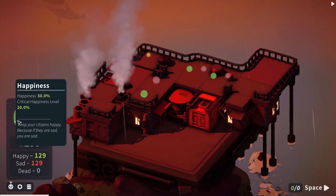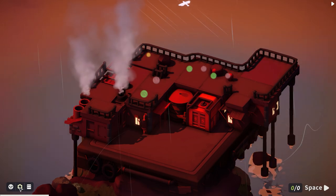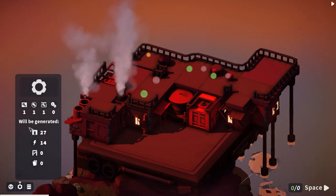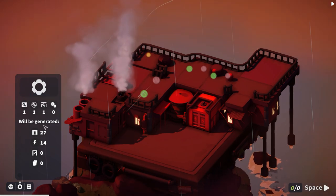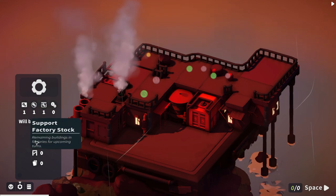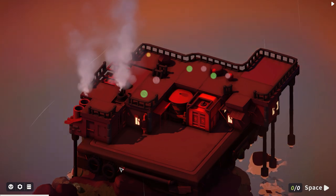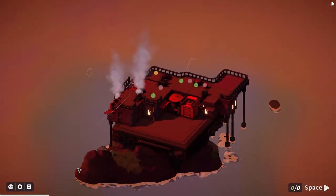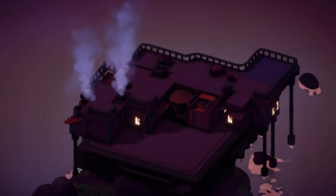Overall citizens' happiness is not past the danger threshold. The 50% happiness level is critical at 20. We've generated 27 houses and 14 supports. I'll end the turn there.